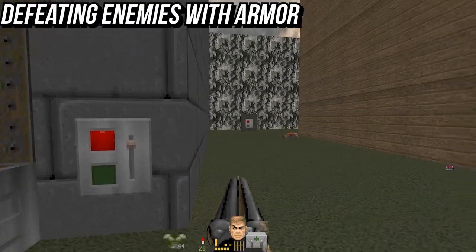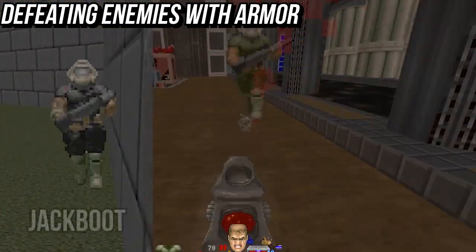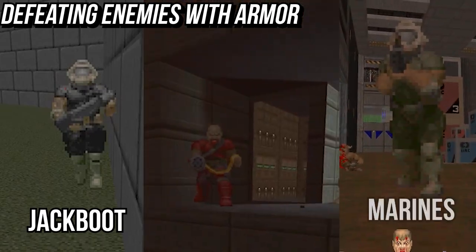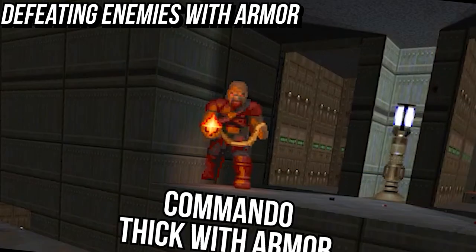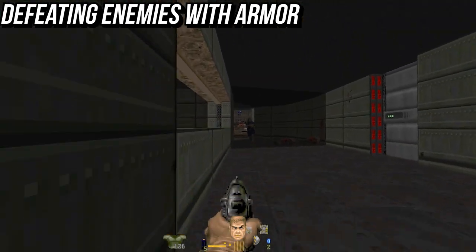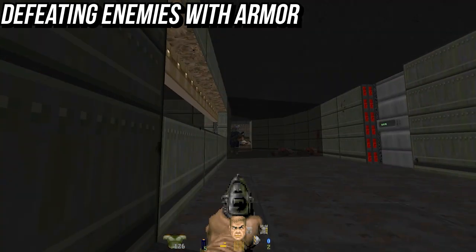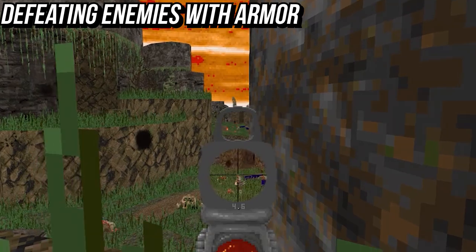If it's wearing a helmet, most likely it's going to be wearing body armor too. That means the jackboots, any of the marines walking around in multiple colors but usually green, and the former human commandos — they don't have a helmet but they're wearing armor, and it takes a hell of a beating. It's the same armor that you get to wear. If you don't have enough firepower to punch right through it, you always have the choice of shooting in the head or shooting the legs, as the body armor does not protect these.